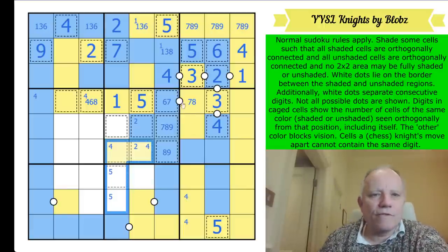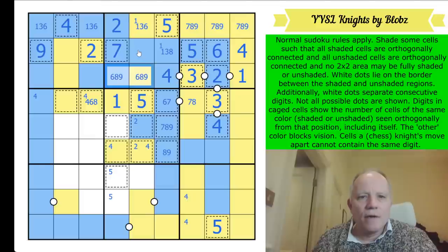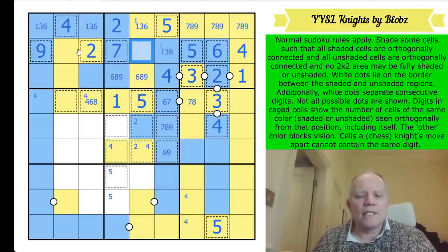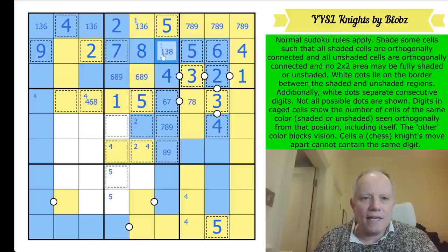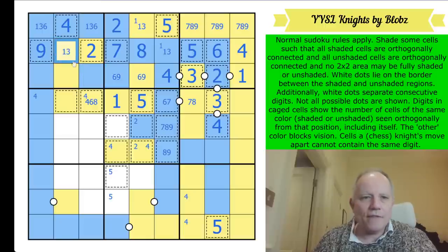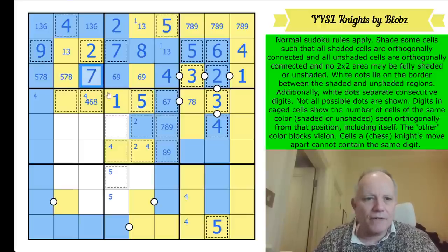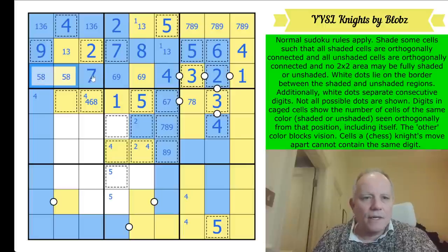These are from six, eight, and nine. Oh - look at this, it's a weird naked single! He's got nine, two, seven, five, six, four in the row, three and one by different knight's moves - so that's an eight! And none of these can be eight now. We've got a six-nine pair. That's a one-three pair. This is a one-three-six triple, this is a five-seven-eight triple. This one sees eight and five so that's a seven.